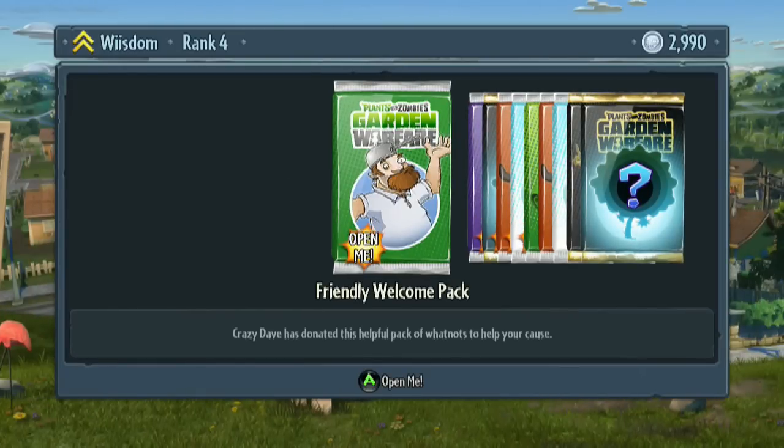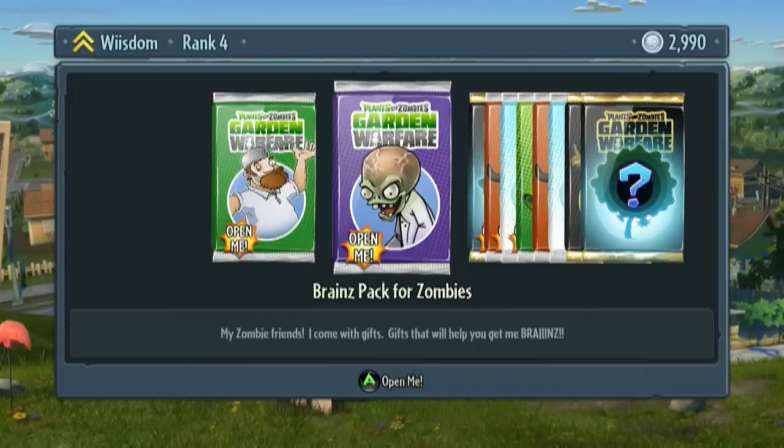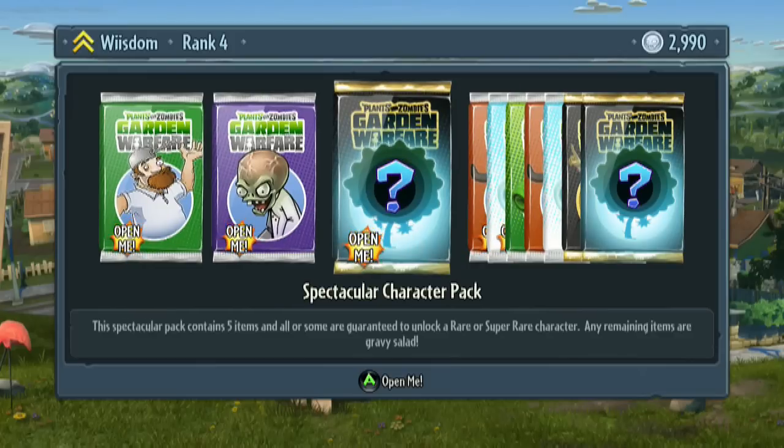Alright, friendly welcome pack. We probably should have opened this before my nephew and I ventured off. I'm betting there are probably the plants that you can actually plant in the small pots. My zombie friends, I come with gifts. Gifts will help you get brains. Spectacular character pack — contains five items. Let's see what this message is.